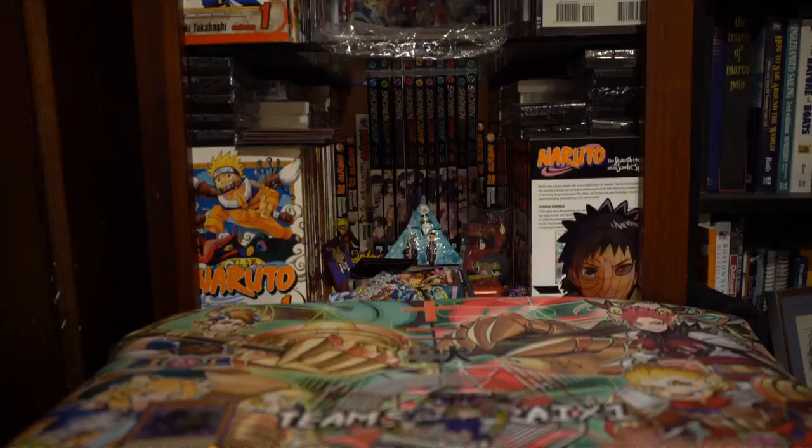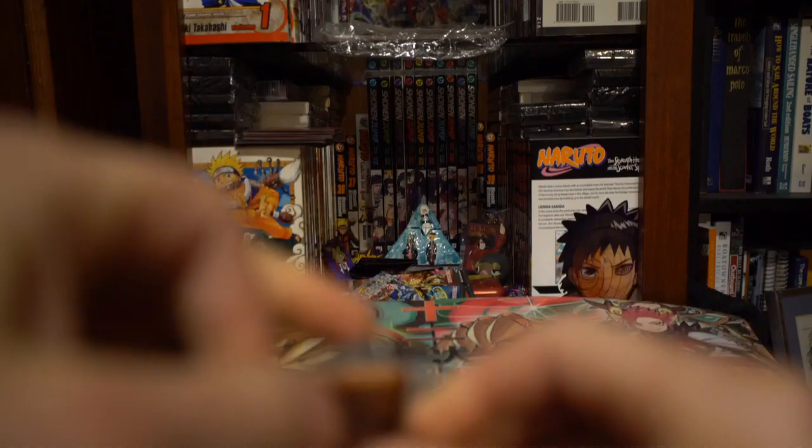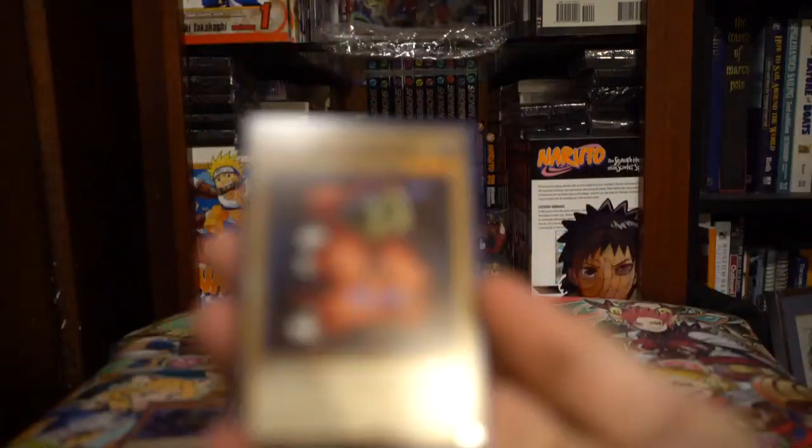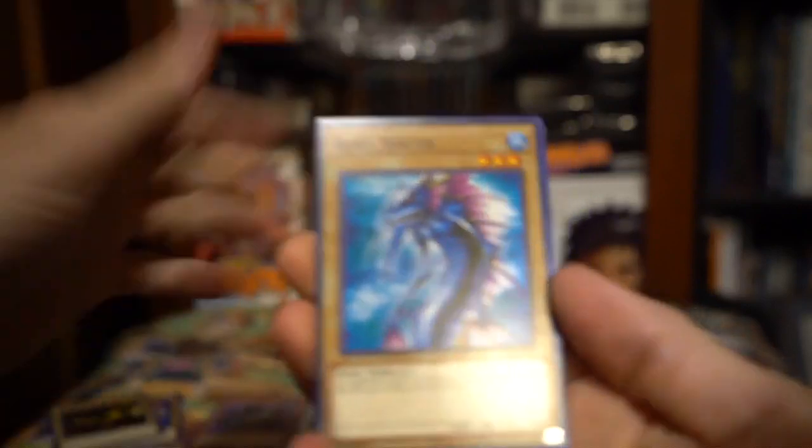Then we got these two packs. Let's start off with LOB — hopefully we can pull a classic foil. We got Mystic Sheep, Mystic Sheep, Enchanting Mermaid, Tyhone, Root Water, Goblin's Secret Remedy, and Fiend Reflection Maneater Yerby.